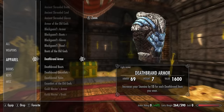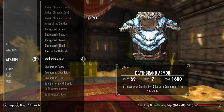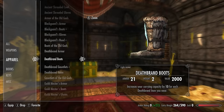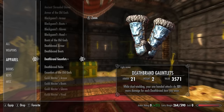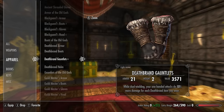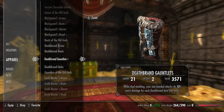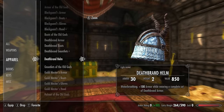For the next set we have the Deathbrand set. The Deathbrand armor has a base armor rating of 39 and increases your stamina by 15 for each Deathbrand item worn — all four pieces gives +60 stamina. The Deathbrand boots have a base armor rating of 11.5 and increase carrying capacity by 10 per piece worn, giving +40 total. The Deathbrand gauntlets have a base armor rating of 11.5; while dual wielding, one-handed attacks do 10% more damage per piece worn, giving +40% total damage.